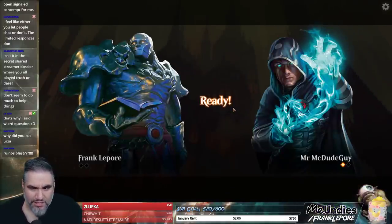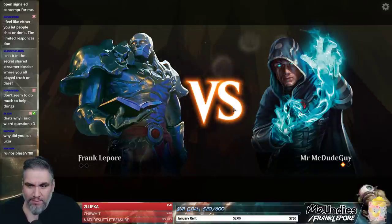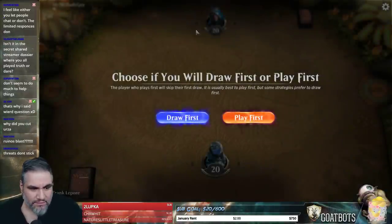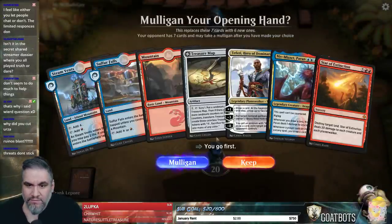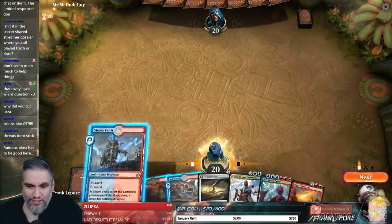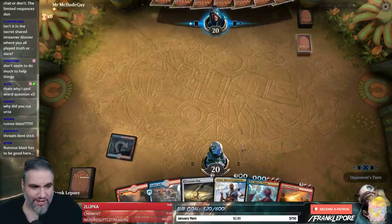Why did I cut Urza's Ruinous Blast? Because the odds of having a Legendary Permanent on board and being able to use Urza's Ruinous Blast while letting them keep their Vivien Reeds and Vraskas is extremely low — like, holy shit, that's terribly low. That's never gonna happen.